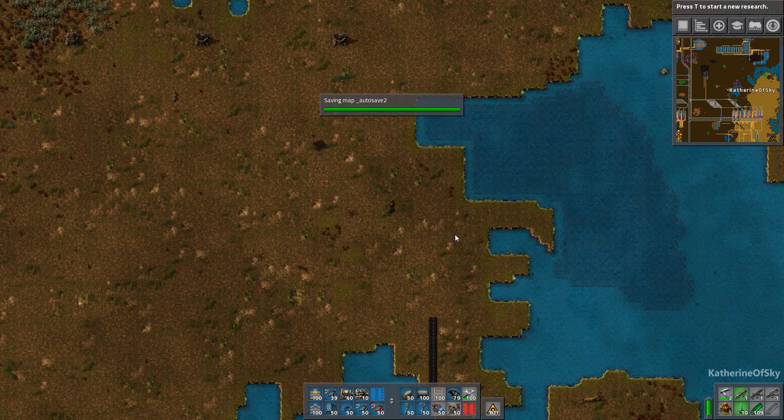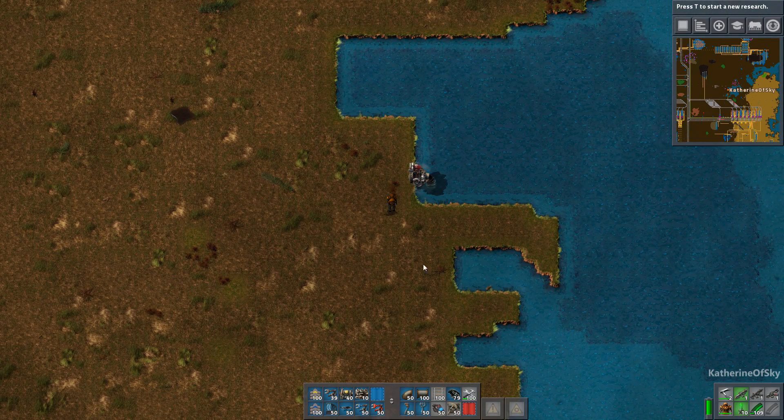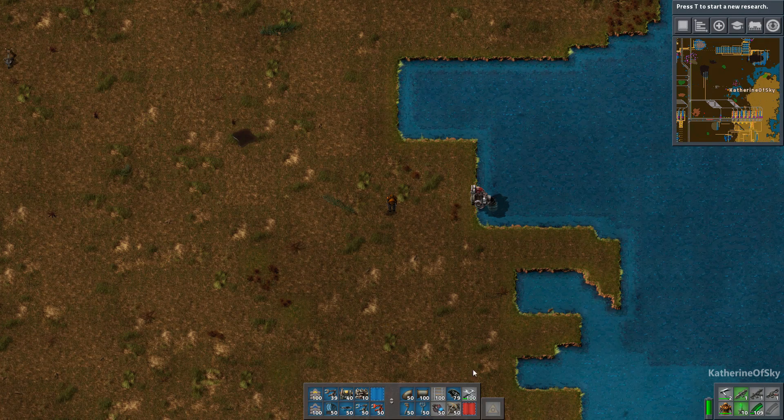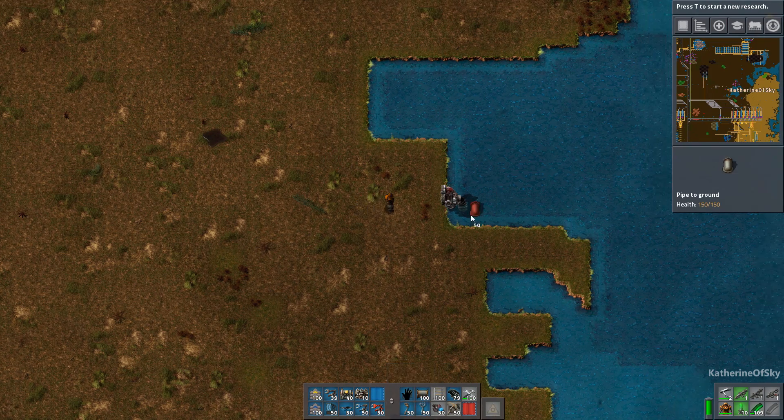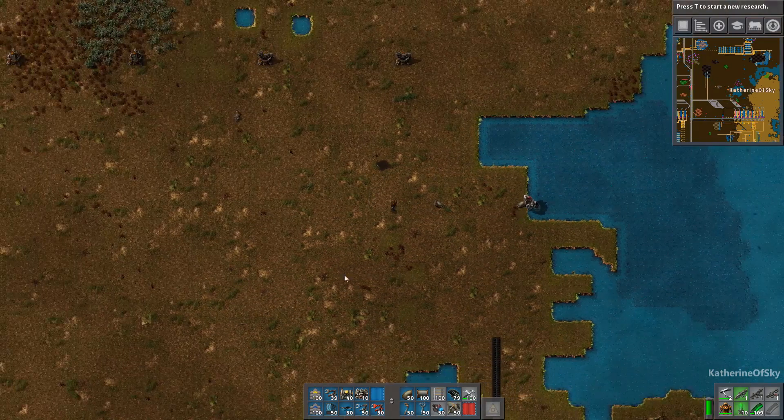So we need to get this set up. I like to leave just a little bit of space from the shoreline so that I can walk in between the pump and the steam column.